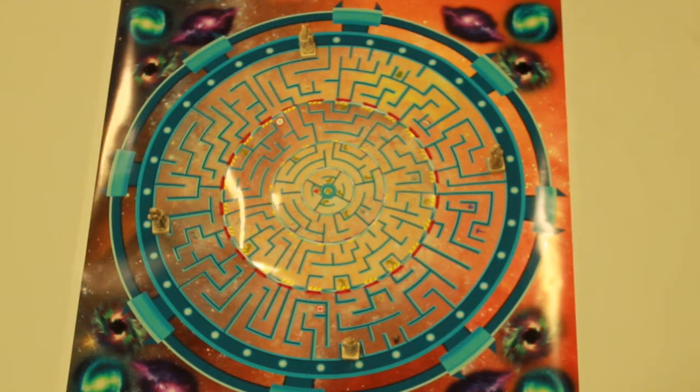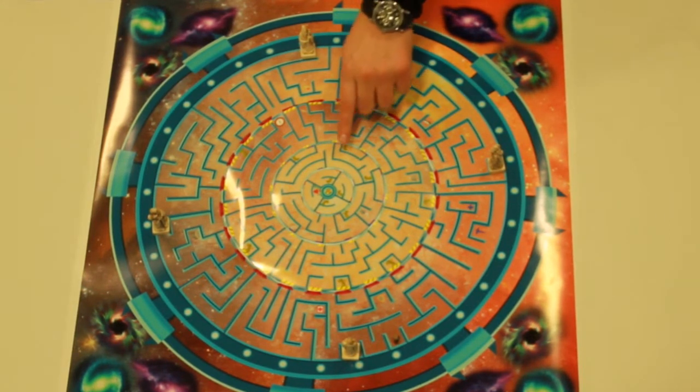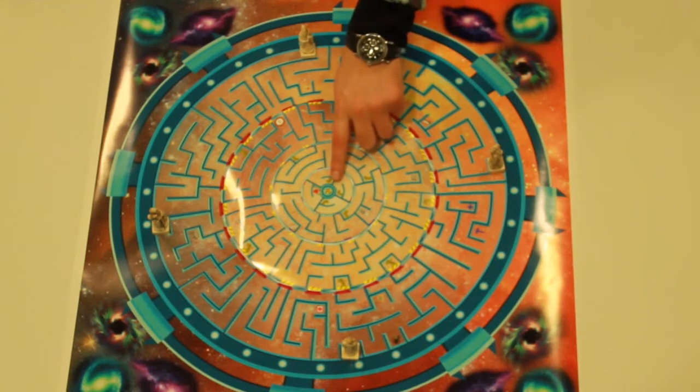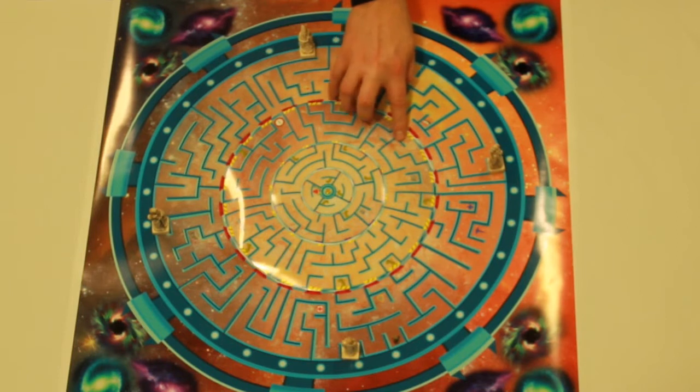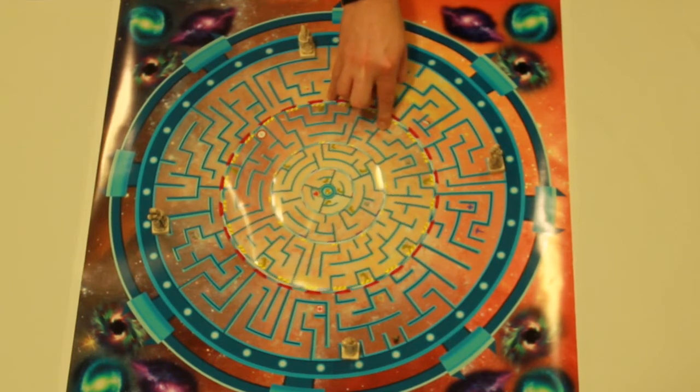This is where the real layers of deception and strategy start to take shape. There are three main shifting plates on the ship: the yellow area, the blue area, and the red area. These can be shifted by each hero right before they roll the dice on their next turn, using one of the playing cards.